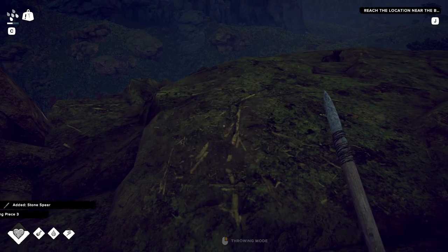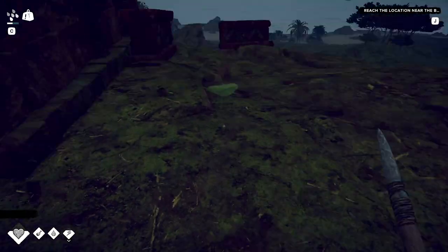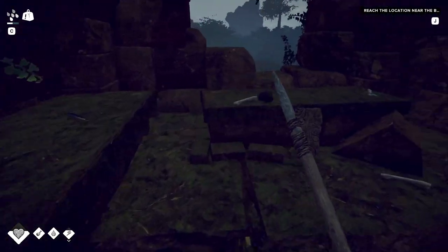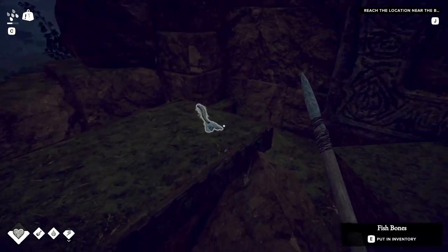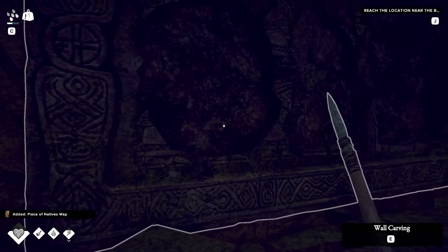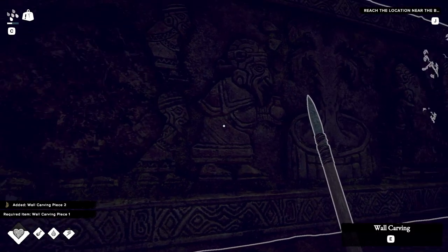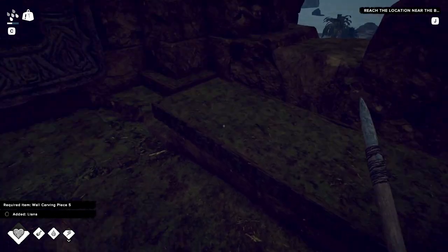Wall carving piece — that looked heavy as shit, didn't even affect me. Oh, we've found it! Fish bones. It's like we have to put them all in there. All right, we need a lot more. I don't believe it!